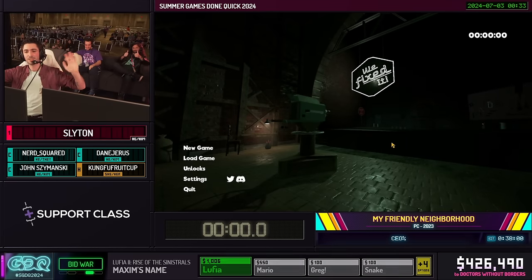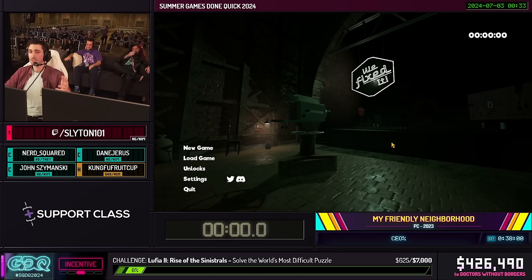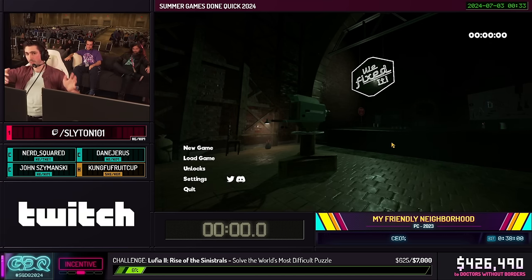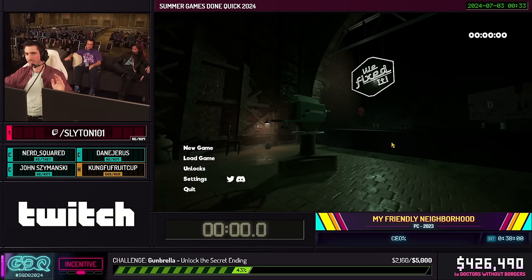We're good! Hello! My name is Slyton, and we're playing today My Friendly Neighborhood. If you haven't seen this game before, think of Resident Evil on Sesame Street. Something like that, and you have a pretty good idea.